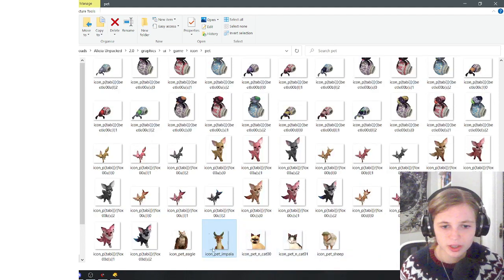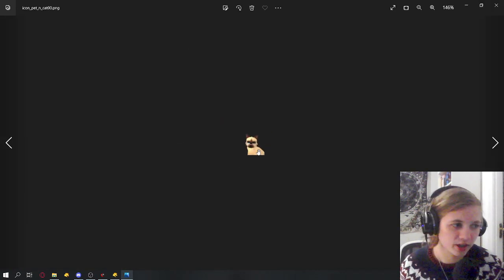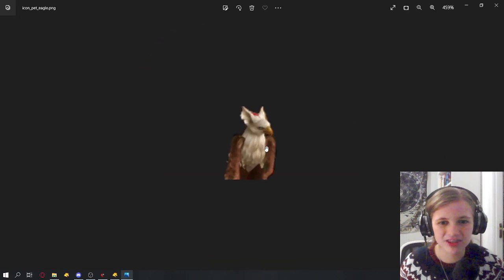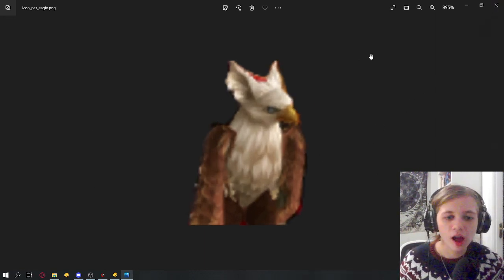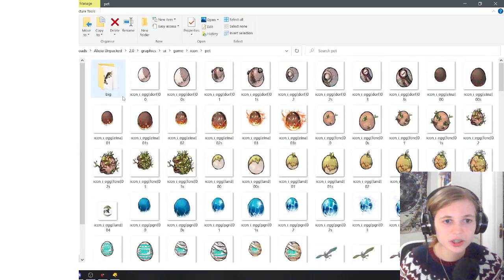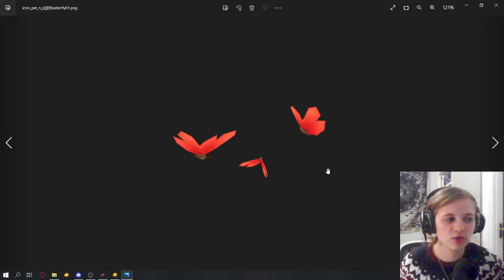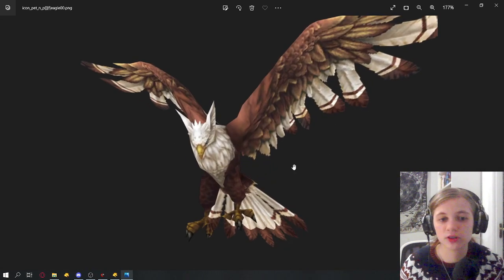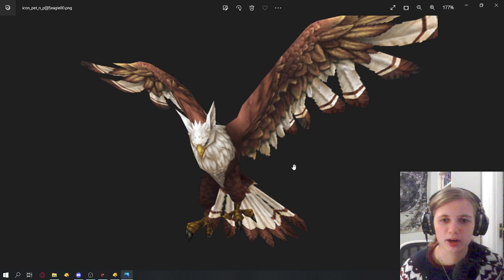This sounds very complicated. Other things we have in the files: we've got the gazelles which are already in the ranch, the cats which are obviously already in the game, and the sheep. Then there's this eagle - he's cool, I think he's in Alicia 2.0, not sure what he does. There's a section at the top of the pets file called 'big,' and in there we have butterflies - very basic butterflies - so maybe you can have little butterflies in the ranch. The eagle looks awesome but he probably doesn't have a model.